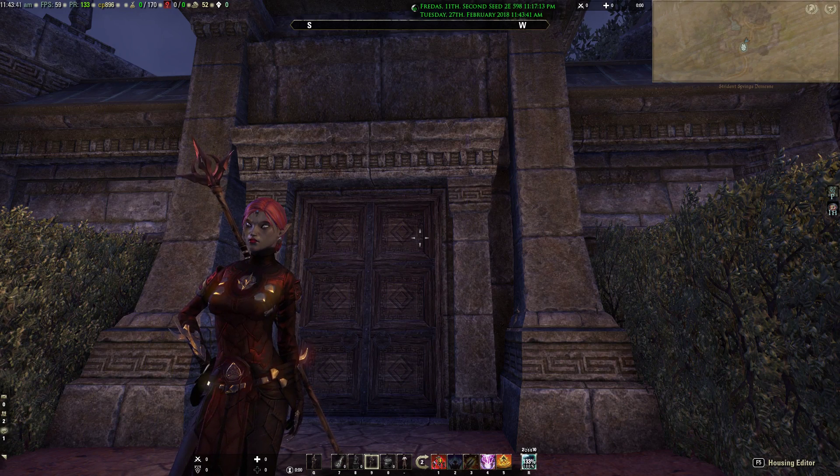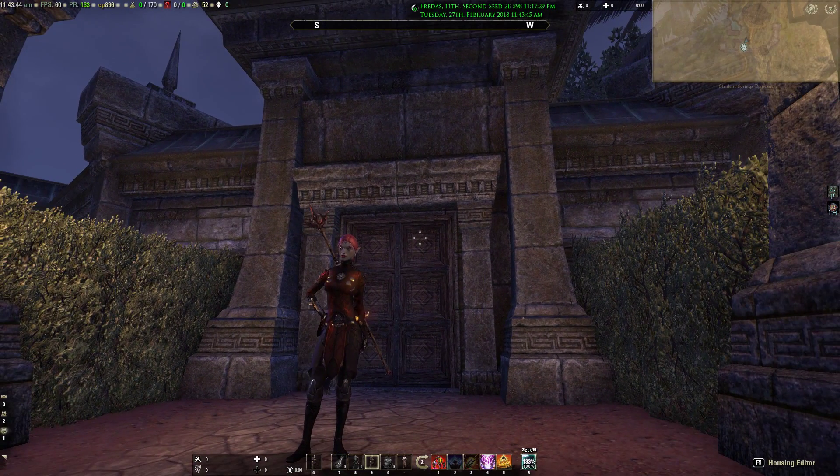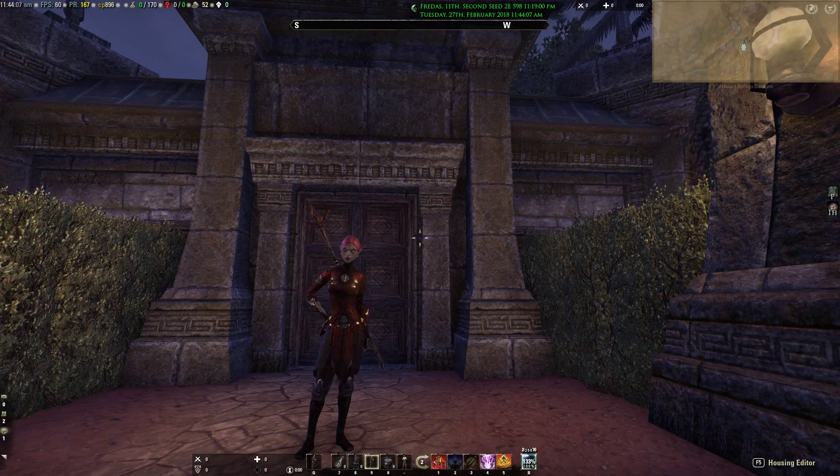Hello and welcome to another edition of ESO with Ninja Monkey. Today we're adding to our house tours. This will be an updated video for what I consider my personal home in the game, Strident Springs Demizin. If you don't know where that is, it's in the north of Reaper's March — way, way to the north. That is an AD section.